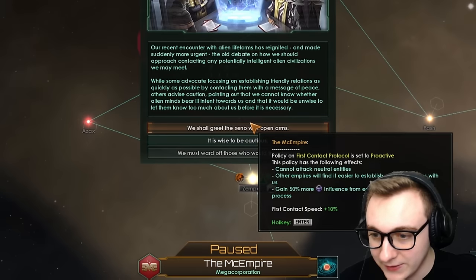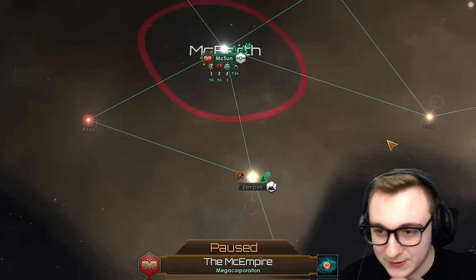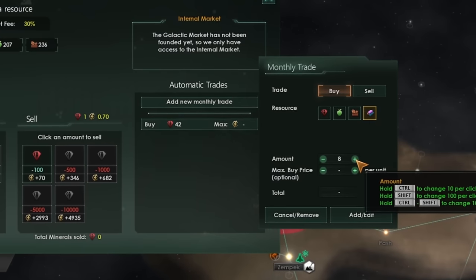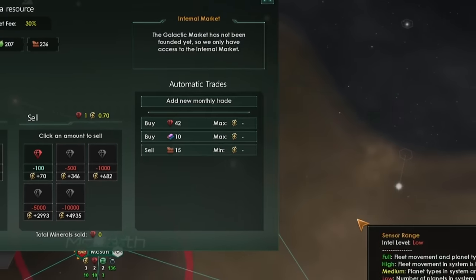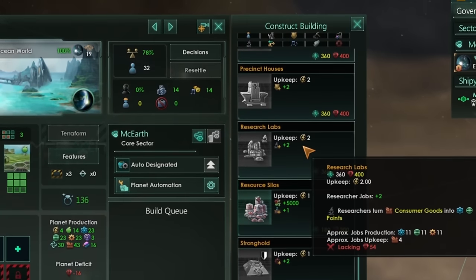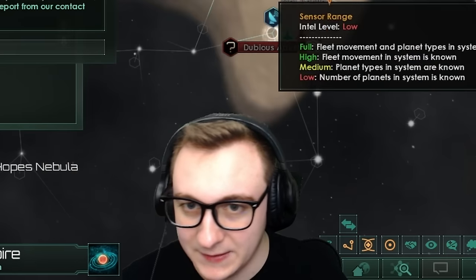We're going to greet Xenos with open arms, because first contact speeds increase and we get influence from first contacts — win win win. I'm an idiot and forgot to build a colony ship straight away — you should do that. We're going to use our excess money to just buy monthly everything we need. We can even sell monthly consumer goods. The biggest issue is minerals, which is annoying, but it's fine. We're just going to spam research early game, because research is key until they nerf it in the next update.